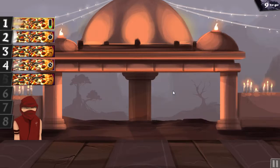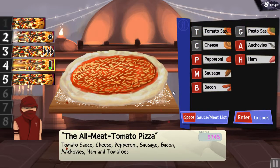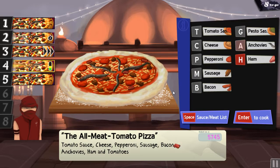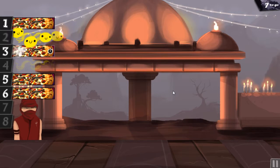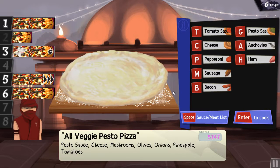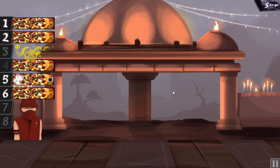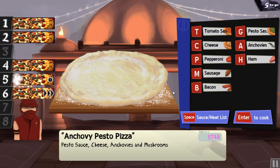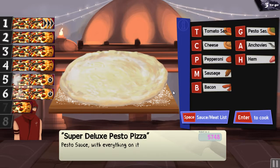Number 2 is done, number 5 is probably next. Pesto, cheese, mushroom, olives, onions, pineapple and tomatoes. Number 3 is done. Number 6: pesto, cheese, anchovies and mushrooms. I'll go back to number 1. Pesto, cheese, anchovies, ham, bacon, pepperoni. Number 5 and number 6, just got them in time.